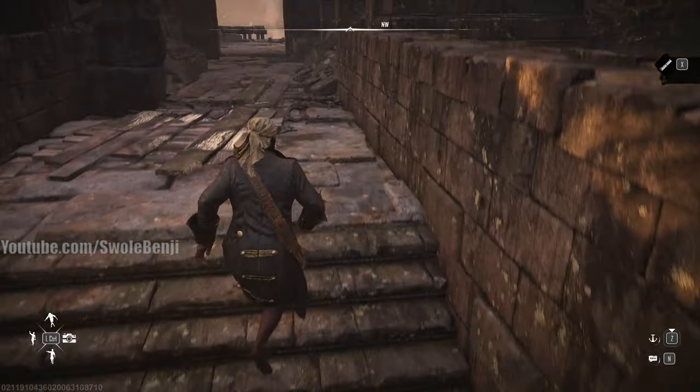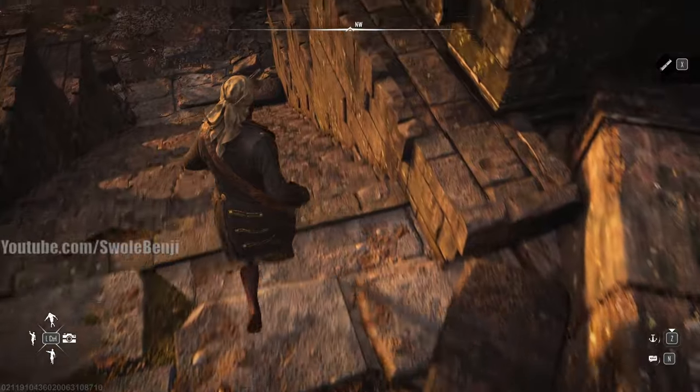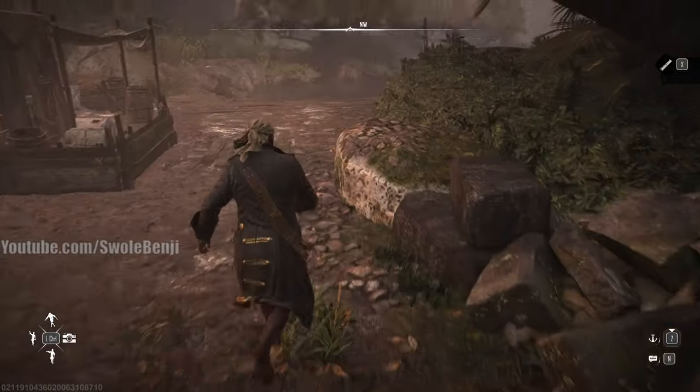We're going to find this treasure. I'm just hugging the right wall — it doesn't matter which wall you pick, but eventually we will scour the entire area and find it. This always works in every map.